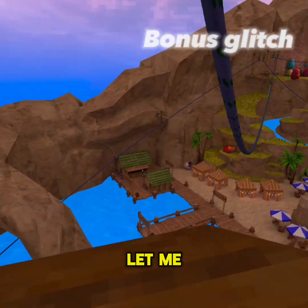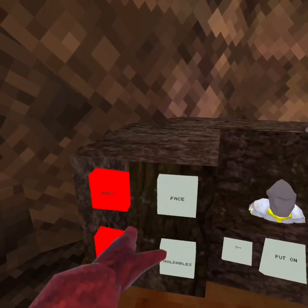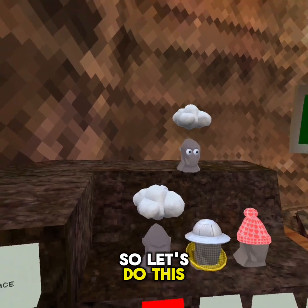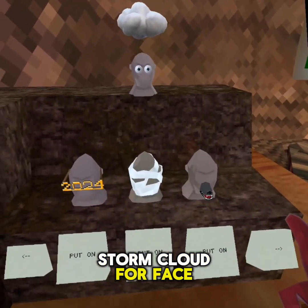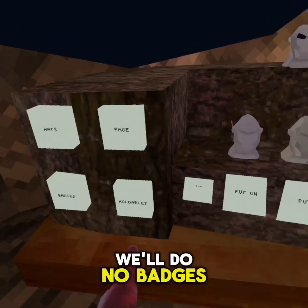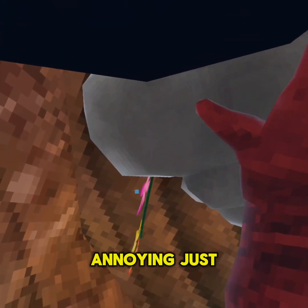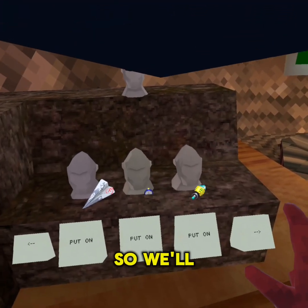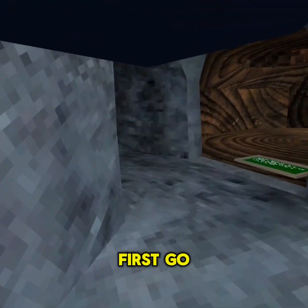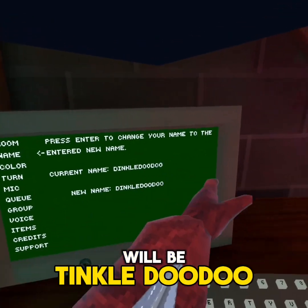Let me cut to the part where I do this in lobbies. We'll do a secret outfit - storm cloud for face, brows, no badges, and for the horrible mincey's Illinois just don't do anything, so we'll do a paper airplane. I'll first go in basement and my name will be dinkle doodoo.